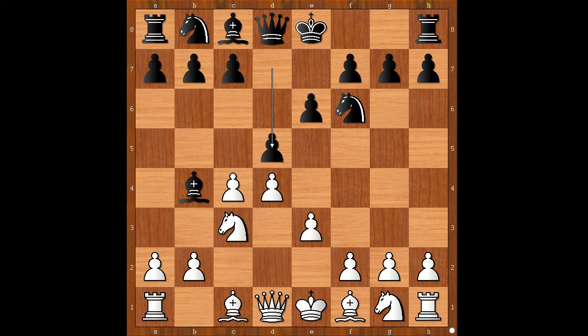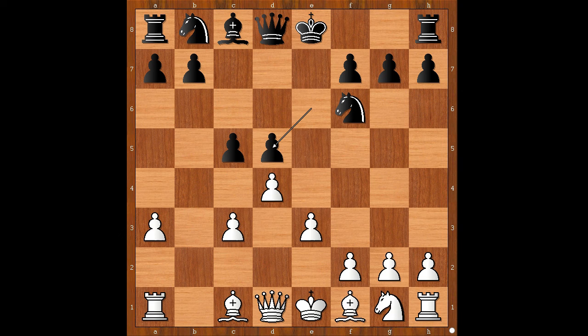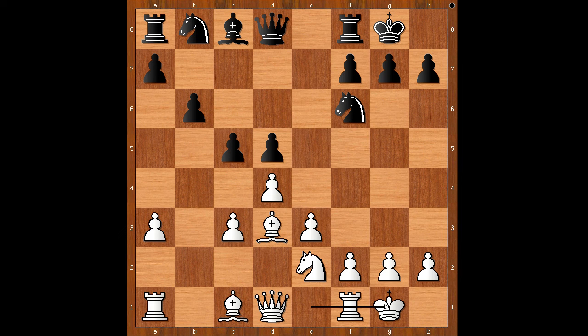d5, asking a question. Bishop takes knight check, pawn takes bishop, c5, c takes on d5, e takes on d5, bishop to d3. Capablanca castled kingside, knight to e2, b6. Botvinnik castled kingside, bishop to a6 — this is a popular line even in our modern time.